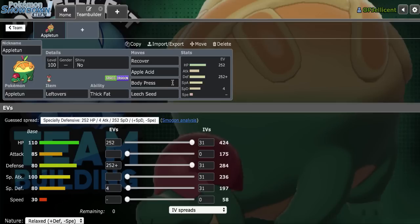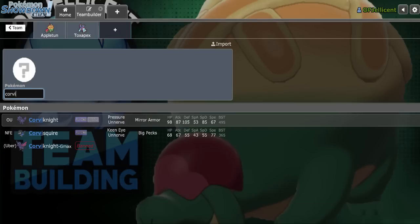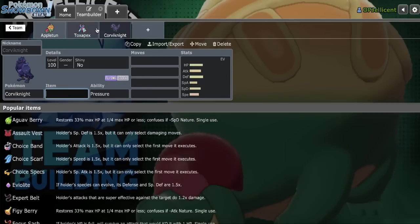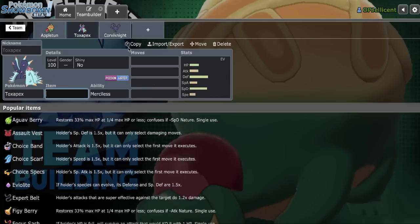I'm going with Body Press over Secondary STAB because I really want to be able to hit Ferrothorn, and whenever I add an offensive Pokemon, I'll make sure that Ferrothorn being out of the way can benefit that Pokemon. I'm going to add Toxapex and Corviknight to the team - I know that's a really fat core, but I think I need it because they cover all of Appletun's weaknesses. They both resist Fairy, Toxapex resists Ice and Corviknight resists Flying.